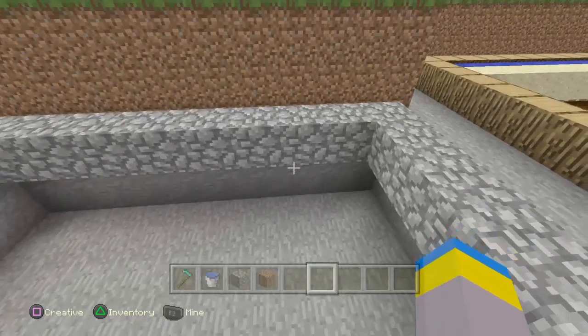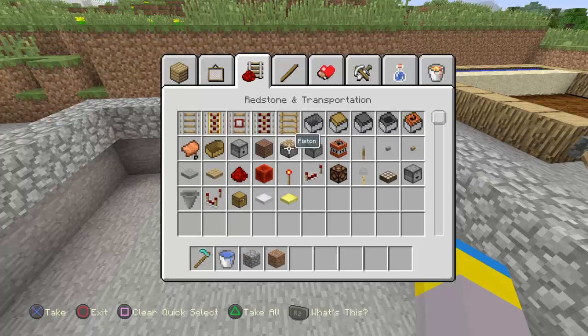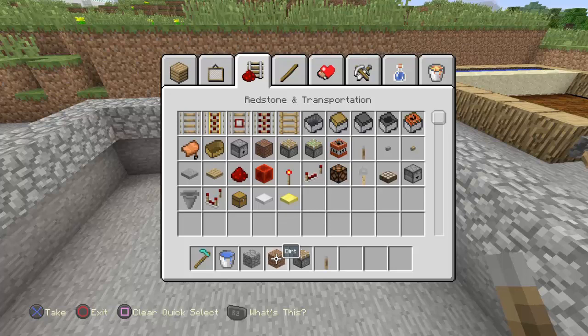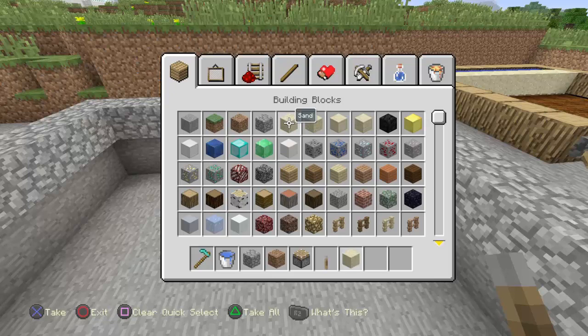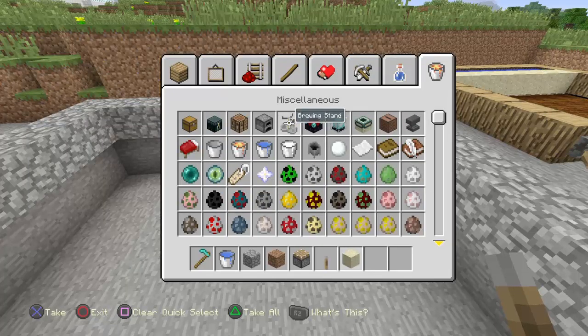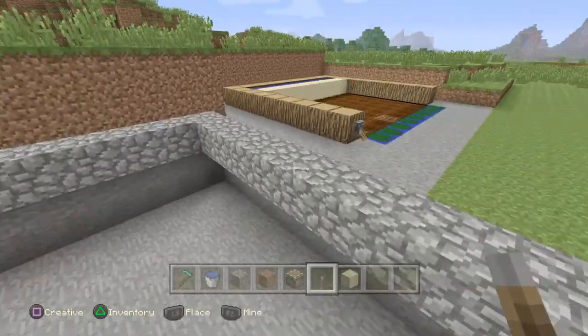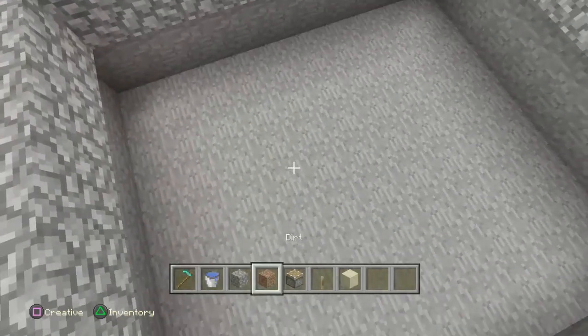To do this, you're going to need some regular pistons, a lever, some dirt, some sand or gravel, water, and another block of your choice to kind of frame the plot — I'll cover anything else as we go.